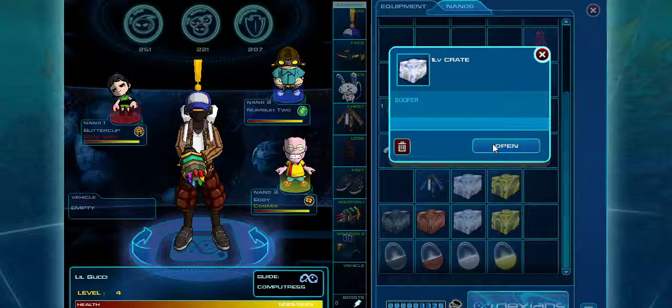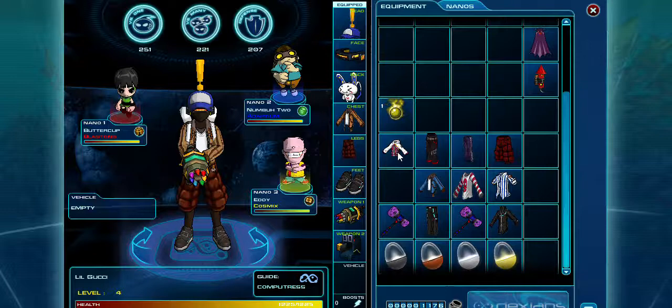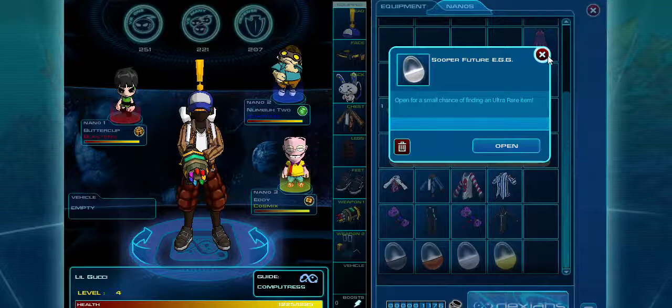Basically all you want to do is open all of your crates, and if it's a step up from what you're using I would heavily recommend that you just sell it, because you can use those taros to get eggs. Here are the eggs: they are Standard Future Eggs, Special Future Eggs, Super Future Eggs, and Super Duper Future Eggs.